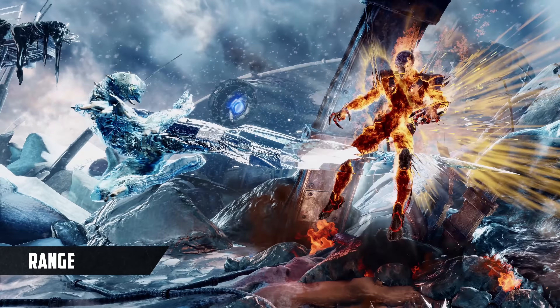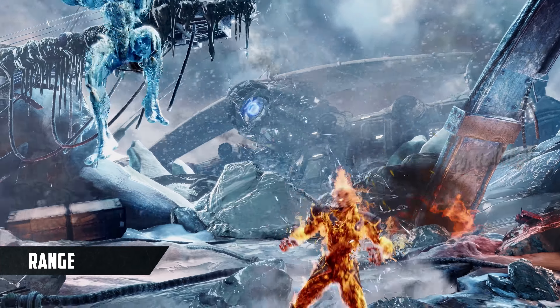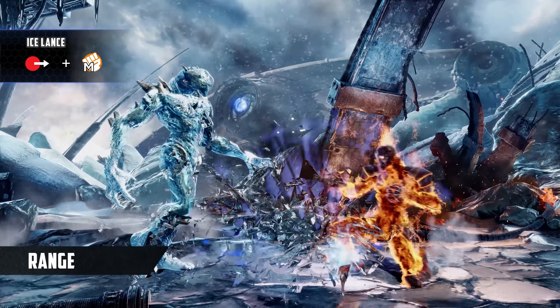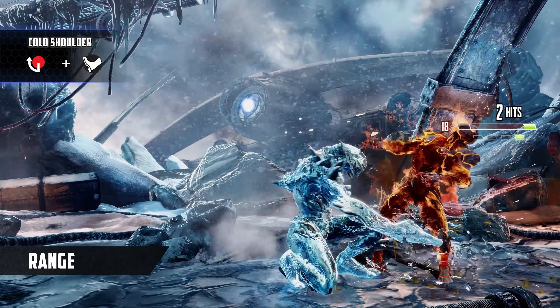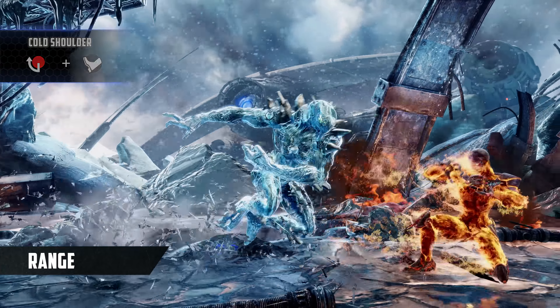Coupled with this are his ice normals. Glacius' jumping kicks give him control over the sky from multiple angles and make approaches difficult. His longest range ground normal is Ice Lance, which is great for covering space and cancelling into Hail or other special moves on block, and starts a combo on hit. On top of this, Glacius has Cold Shoulder, a strong check move that takes up a lot of space and has good pushback on block, allowing for some sneaky whiff traps.